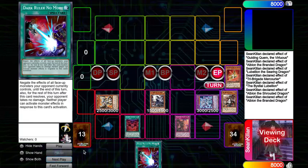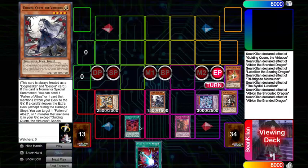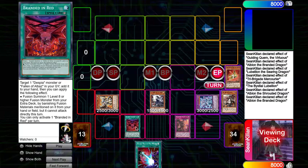Then during the end phase, you're going to activate Albion. Albion places the Branded in Red, and then you have Guardian Chimera, plus a Guiding Qwem which can send back the Albaz — which is then another interruption to fuse into an opponent's monster — and then Beast for the additional pop, and Chimera.